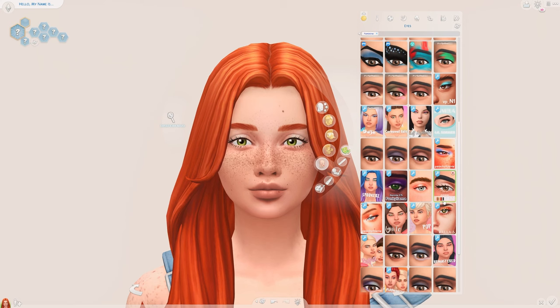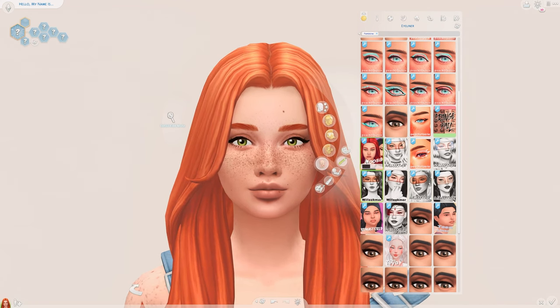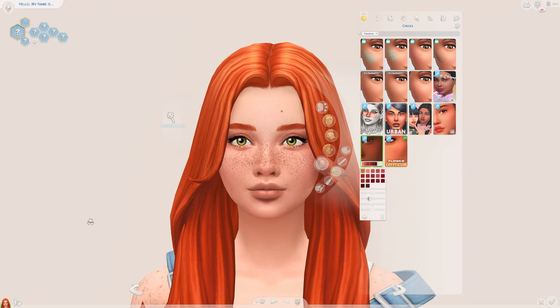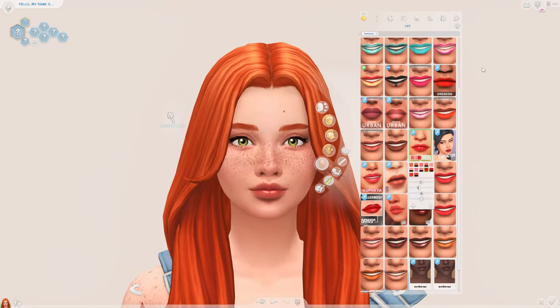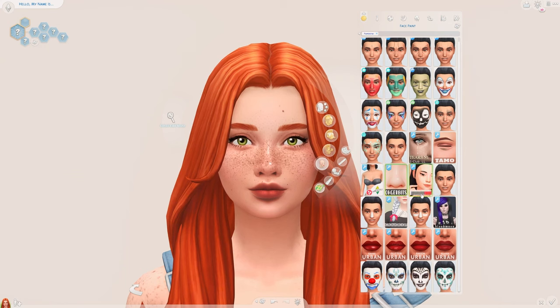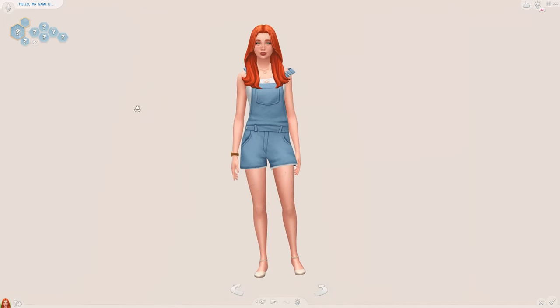Now we're going to give her some makeup. Usually my Sims have quite natural makeup, and I generally just lean towards very natural looks when creating Sims. Going to go with some blush — maybe a lot of blush, actually we'll tone it down a little bit, but I think some blush would be adorable. For lips, I'm thinking red lips could look very pretty — oh, that's really lovely actually. I'll turn down the opacity and go with a less shiny lip. And of course the nose highlight, which I use on literally all of my Sims. Maybe just a little necklace — this one right here, it's really pretty.